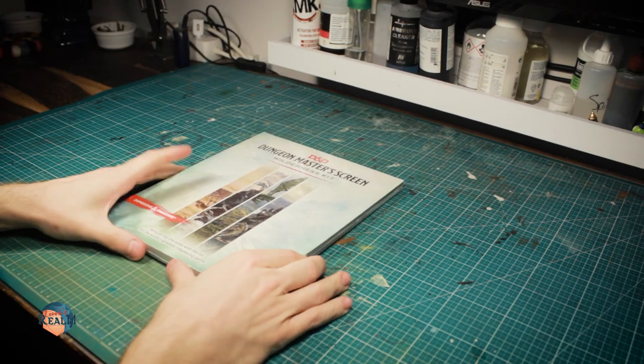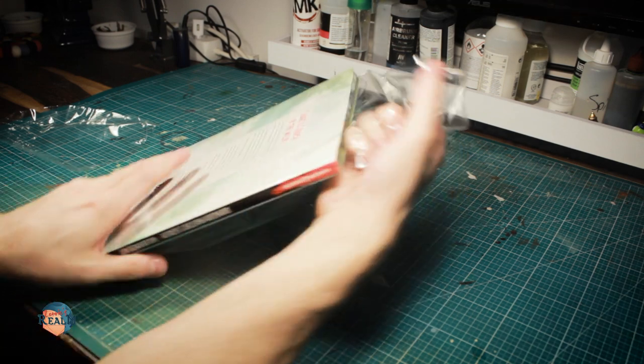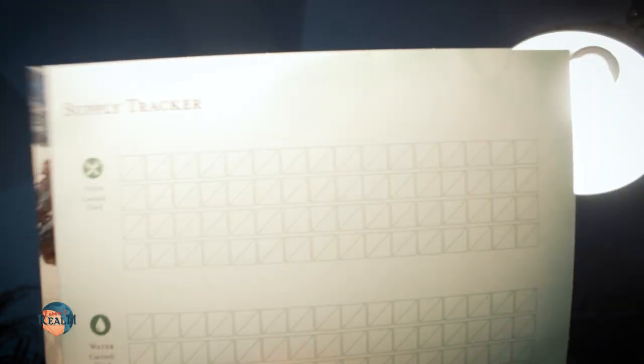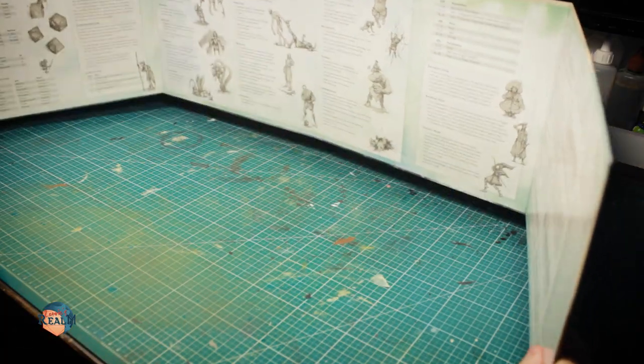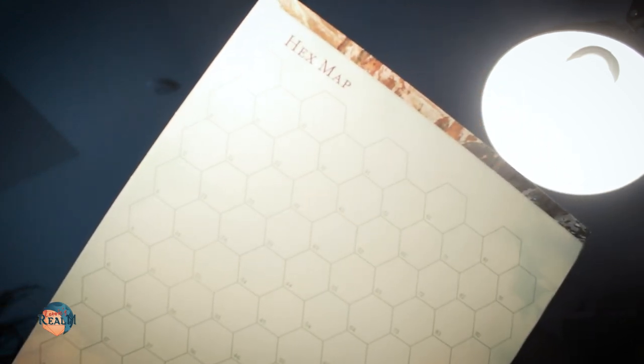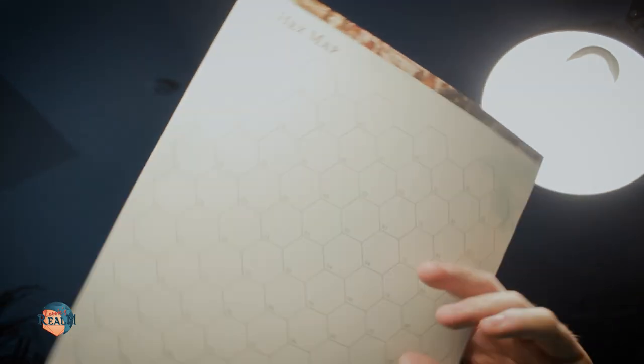Now if you want to try this yourself there is this wilderness kit, which gives you rules, a resource tracker and this fancy DM screen. And of course there are hex maps.